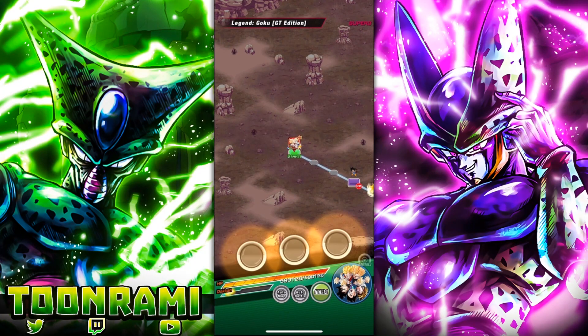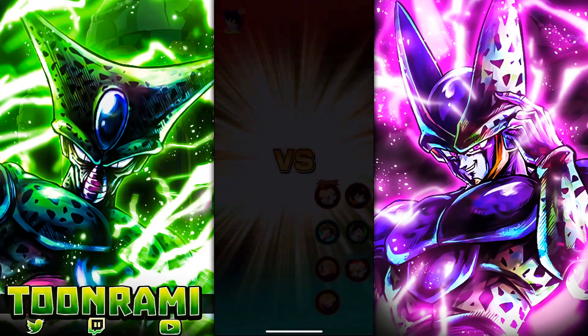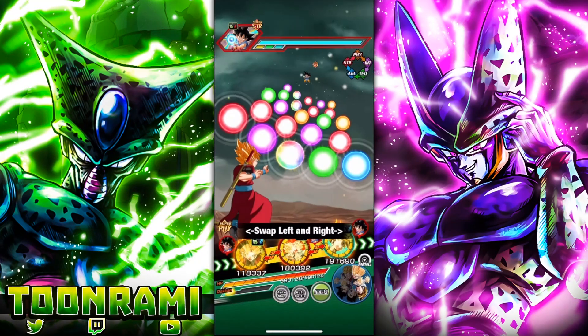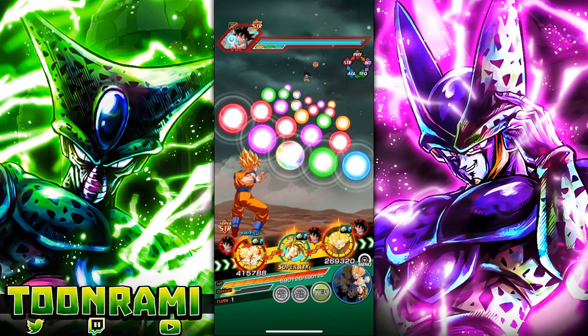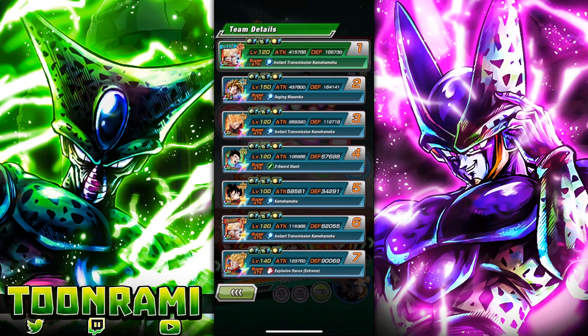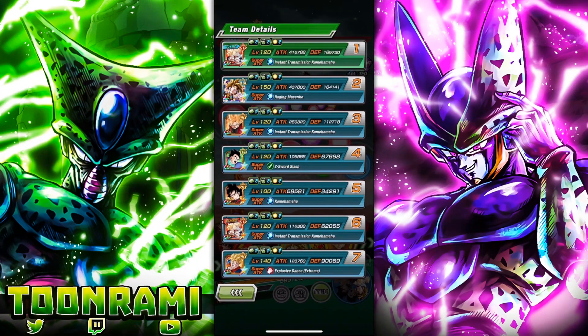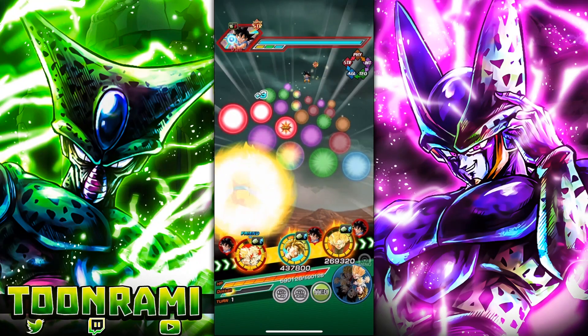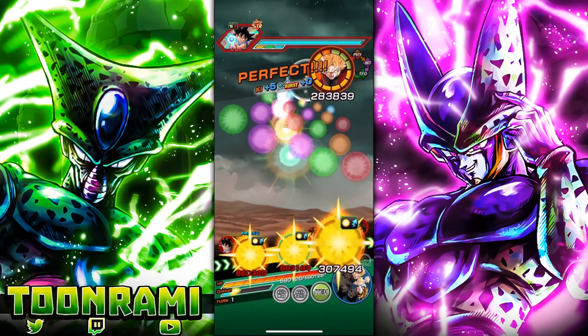I'll probably have to use items to ensure we don't get destroyed in the Great Ape phase, but other than that we should be good. Both rotations look nice. The friend unit is at 100% — let's hope it's max links. It's not. He focused on critical more than additional — we've got a 34% chance for an additional. So let's have Son Goku go first, then the Gohan go second, followed by Xeno Super Saiyan going third.